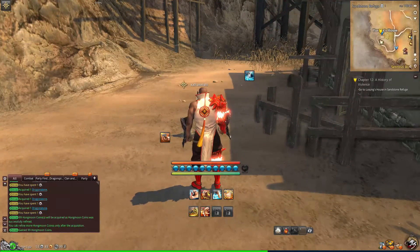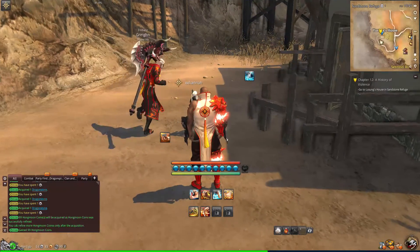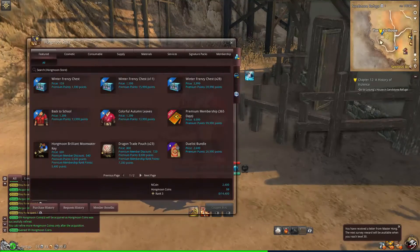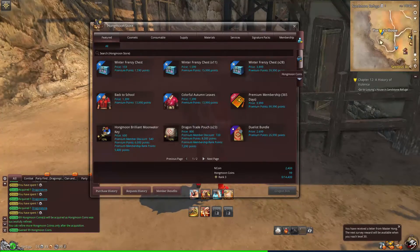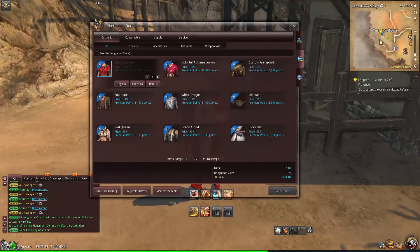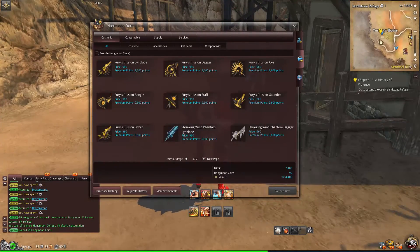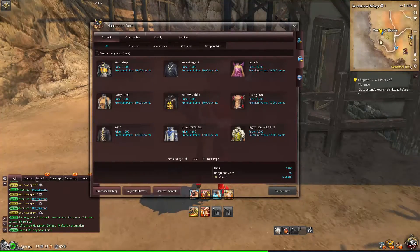Now you can actually go into the Hongmoon Store — whose button I always forget. There it is, F10. We can go to the Hongmoon Coin version and buy stuff over there. It's not a one-to-one crossover. So you can see here it's 13.99 Hongmoon Coins, so it seems like it would take a shitload of these to buy anything.